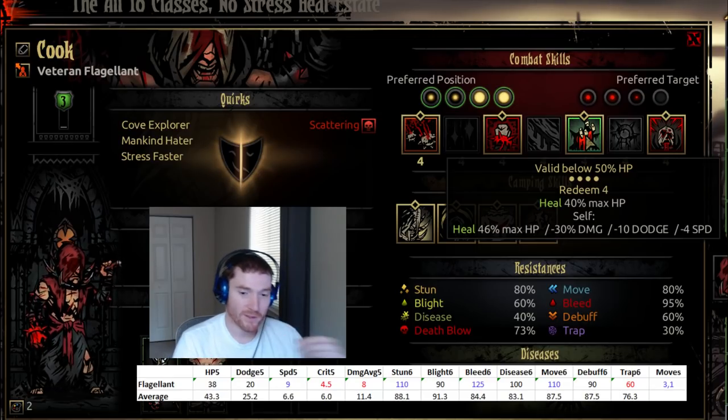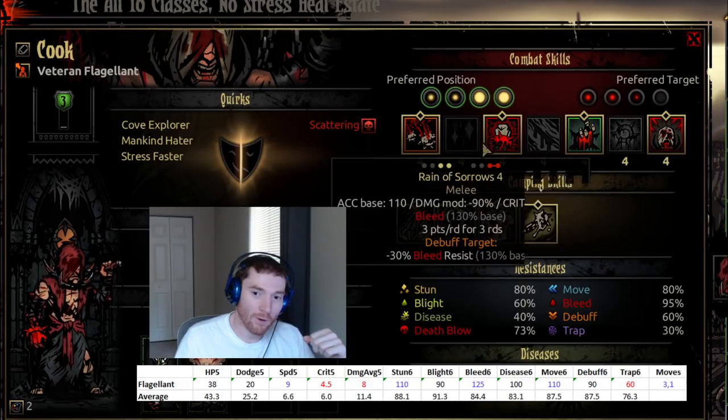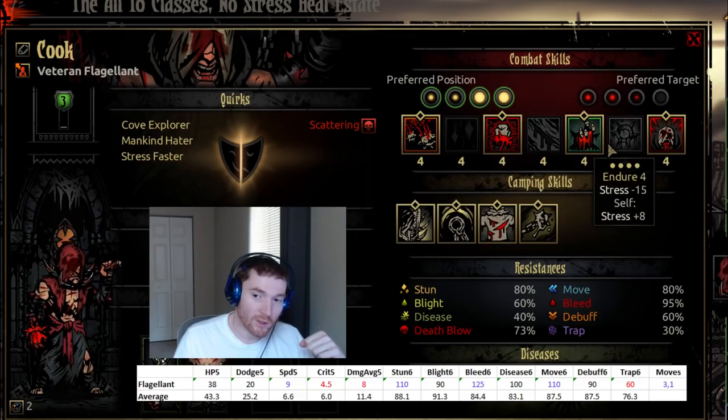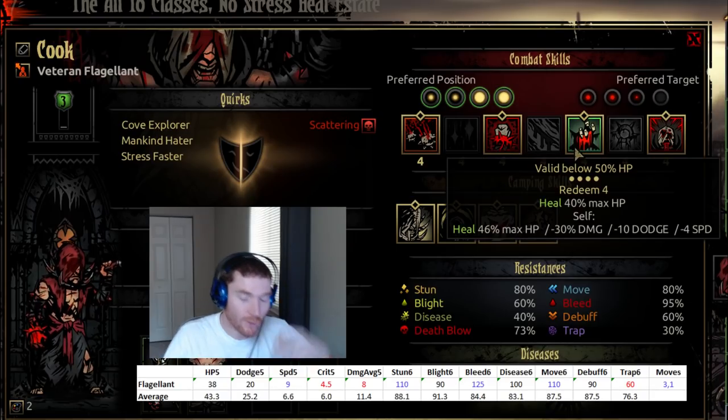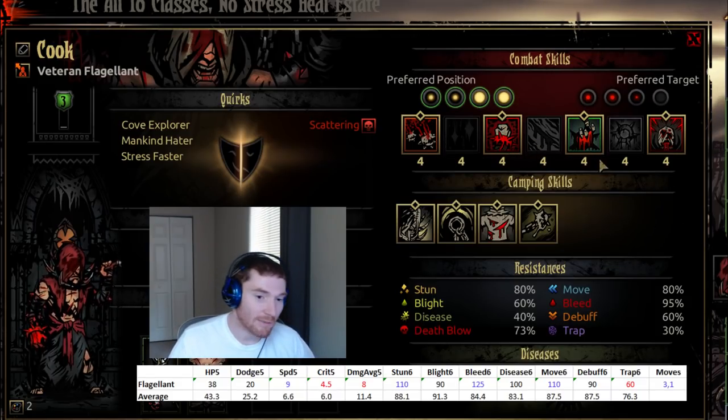I get some flack about this on my channel — people suggest I should keep the flagellant at lower health, keep dots on him so he can always use these abilities. I don't think that at all. His primary ability is really good, and Exsanguinate and Redeem are both extremely good 'oh shit' abilities. When stuff goes wrong — and Darkest Dungeon is designed to have stuff go wrong — that's when these abilities become accessible and extremely powerful, game-changing abilities that can keep your team alive or put extra damage on a boss.